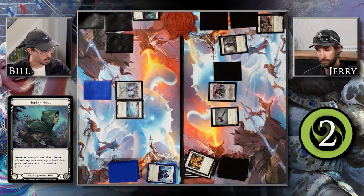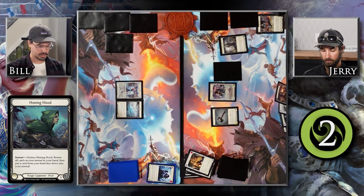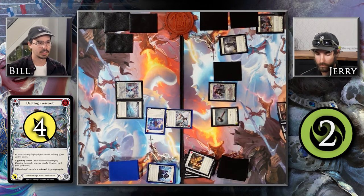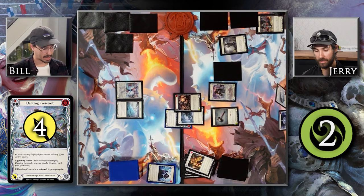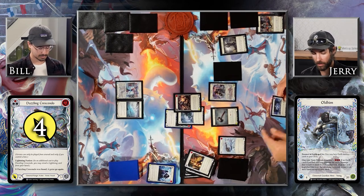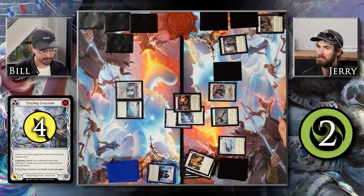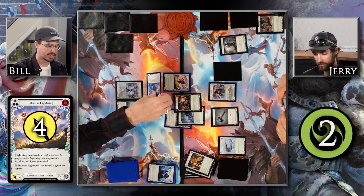I'm going to break my Honing Hood to return all cards in my arsenal to my hand, then put a card from my hand face-down into my arsenal. I'm going to return this to my hand and put this guy into my arsenal. I'm going to immediately play this Dazzling Crescendo from my arsenal, Lightning fuse it with this Electrify from my hand — if it was fused, it gains go again — and I'm attacking you for four. Defend with Winter's Bite and Thump for three. I'll activate Old Helm's Defense Reaction, pitch this Winter's Grasp — notably an ice card — please put a card from your hand on top of your deck. You've blocked for five, so we're good. I'm going to attack you again with an Entwined Lightning, fuse it with this Electrify, and attack you for four with go again.